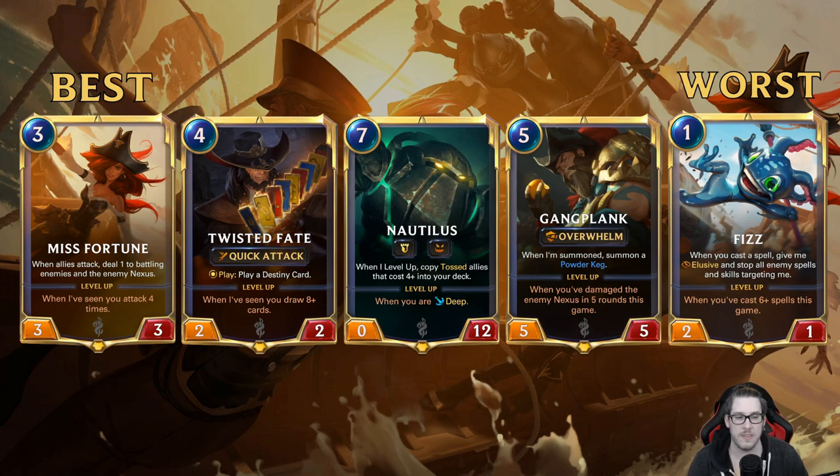Fizz has really been underperforming and lackluster. There are some cute all-in standalone decks and weird tempo decks with very low spell burst cost, and rally is still very strong with Fizz, but other than that it's just not there. Overall, Twisted Fate and Miss Fortune are solid number one, Nautilus comfortable number two, Gangplank third, and Fizz bottom of the barrel.